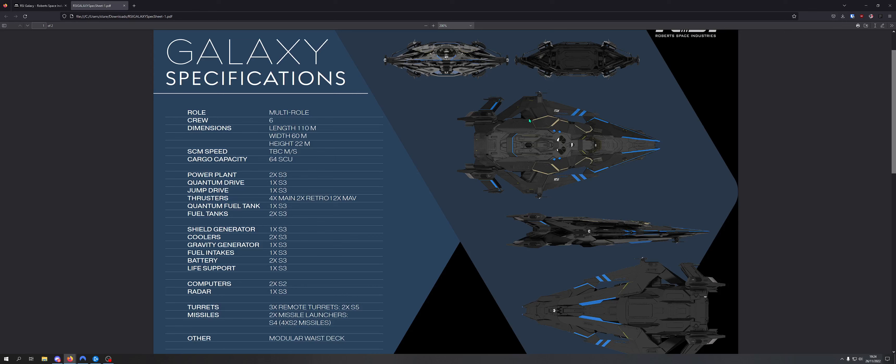The turrets are remote, so probably on the bridge we saw a total of four stations - that's going to be captain, pilot, and then three people who can switch between engineering and operating the remote turrets. Remote turrets are a little less functional than a fully manned turret in regards to how they operate, but they're still going to be really good. It has some missiles - honestly they might as well not have them. Eight size 2 missiles is nothing for a ship this size. That seems literally like an afterthought - those eight size 2 missiles are not going to make a difference in any combat encounter.